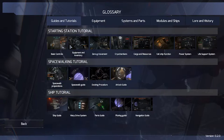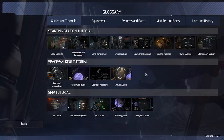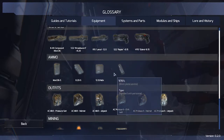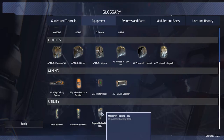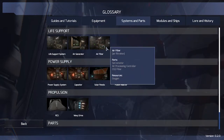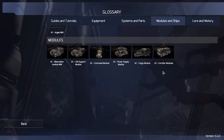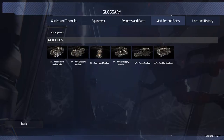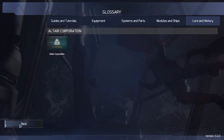Now let's click on Glossary. You have a tutorial here with basic controls, equipment inventory, elastoport, power, and spacewalking tutorials. Under equipment you can see all the different guns, pistols, and ammunition for the weapons. They have different suit types, all the mining drills, utility items, systems and parts — including life support systems and RCS. Every single thing you need to know, like modules and ships, hibernation, and all the different modules. You can also look at the lore and history, such as the ultra corporation, which has all the information about the one corporation in the game so far.